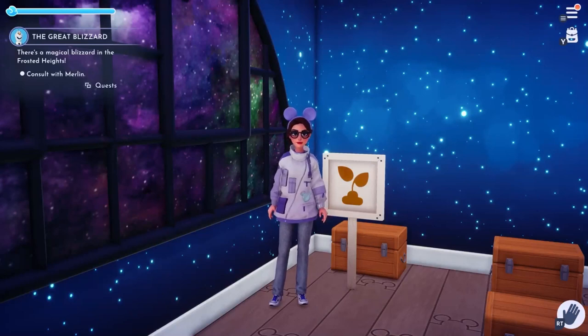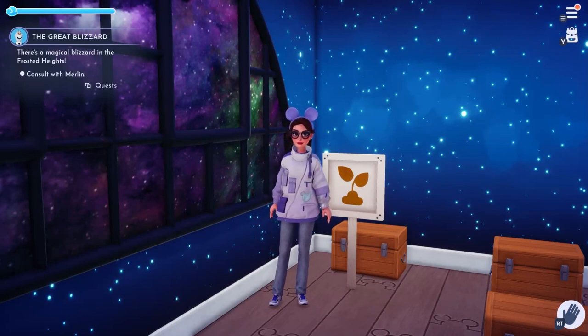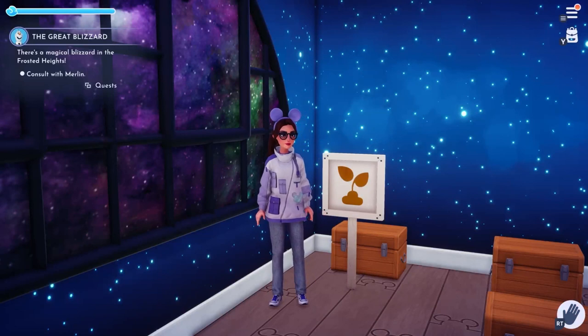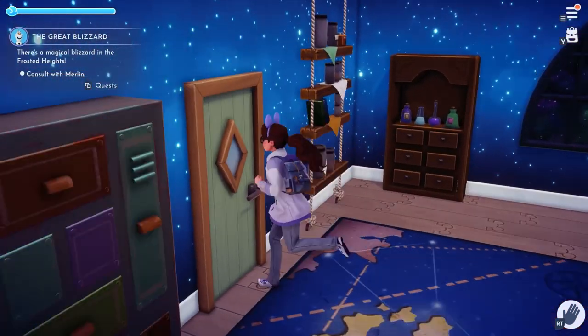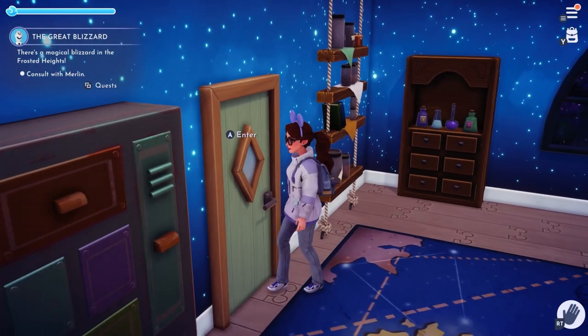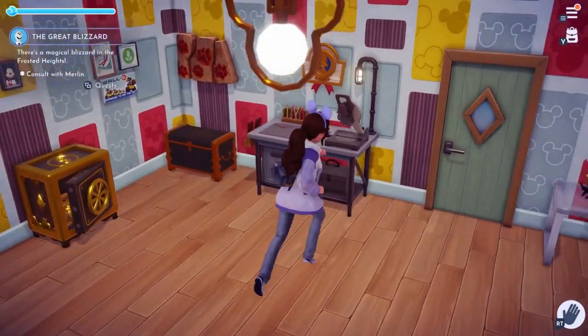Welcome back to the channel. This is Chai. The new update is available today on Disney Dreamlight Valley and we now have the ability to create custom signs to put in front of our chests or near our chests in order to know what is inside of them. This is epic and has made my entire day. So I figured I would make a video to show you how to make one of these and how to use it.